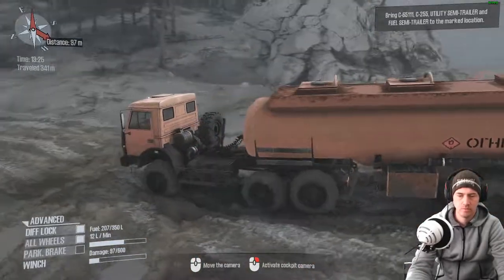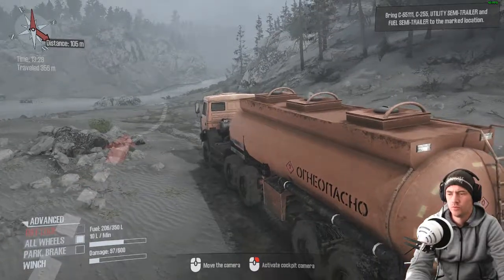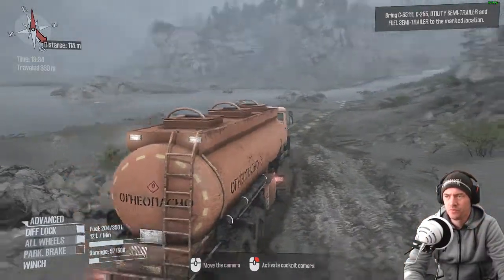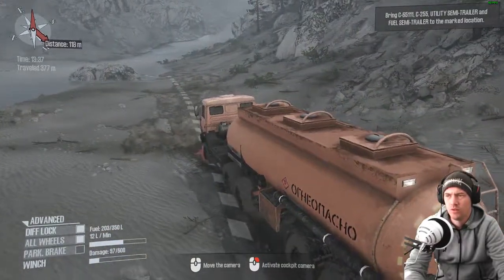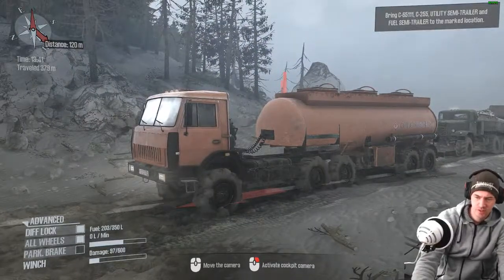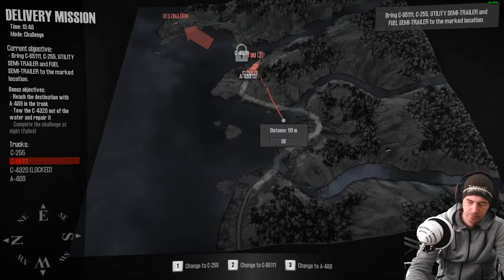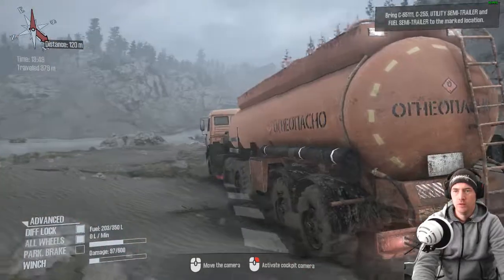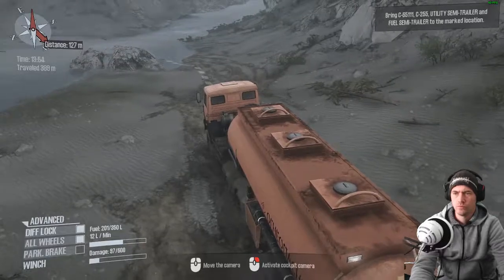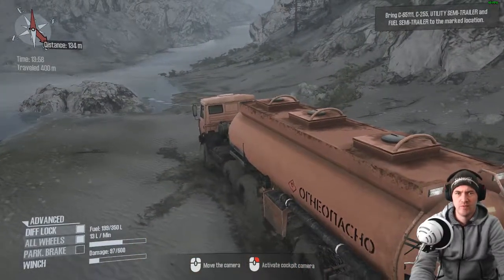I'm having to drag that. I'm getting impatient - taking the diff lock off and then I'm having to put it back on straight away. Wait a minute - am I missing something? Why is it saying my destination is the other direction? That ain't making much sense. I'm travelling this way and it's saying my destination is over here.